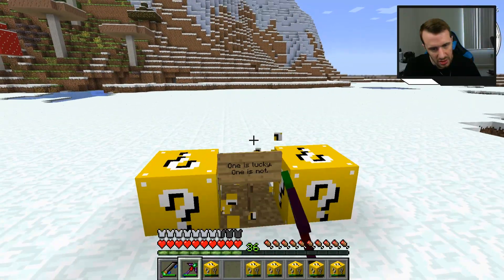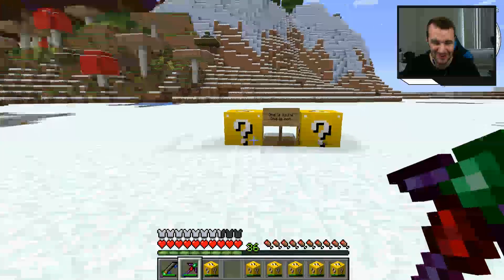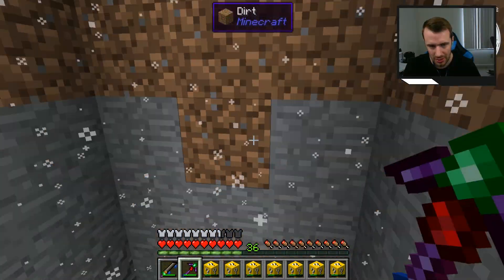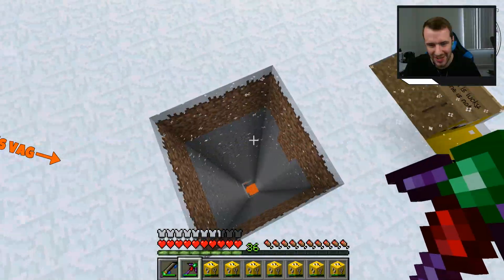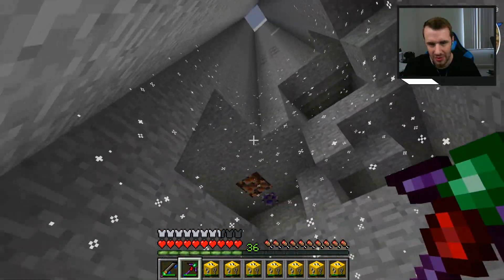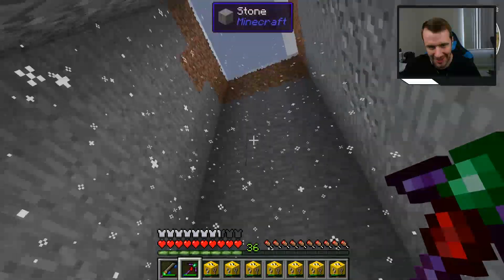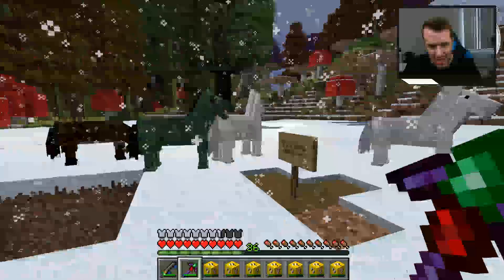This is the other lucky block with no luck — one is lucky, one is not. I chose the not-lucky one. Oh my god — thankfully I was a character that can fly and there was a blaze, so that was not an issue for me. But that's actually really cool because now I can explore this mine shaft. And the lucky one gives: a bunch of horses!